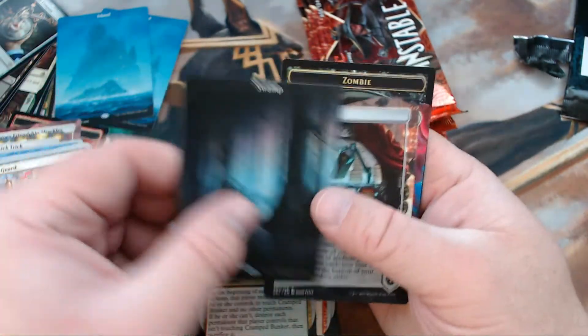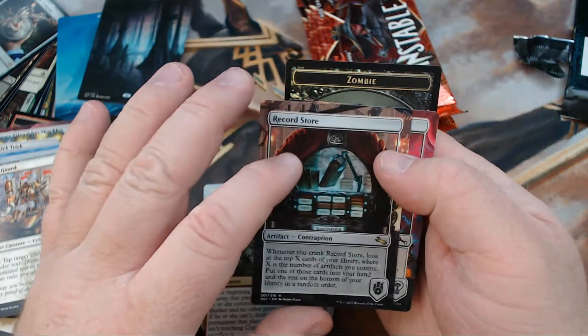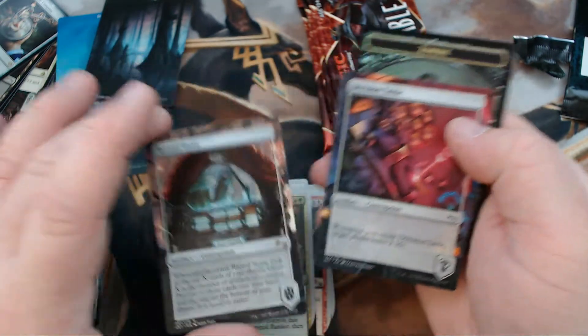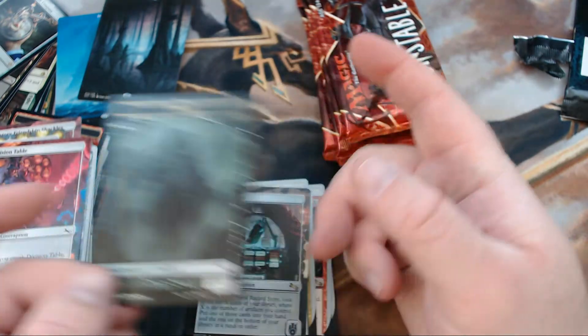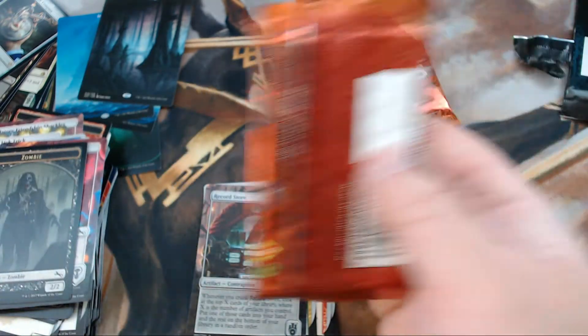And then we got a Swamp, a Record Store — another rare — Division Table, and then another Foil Zombie.